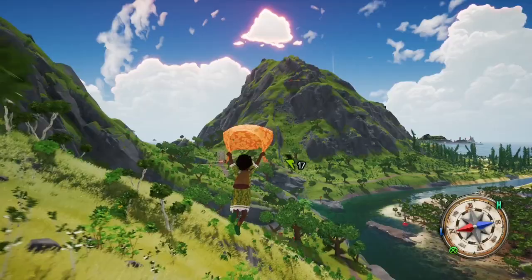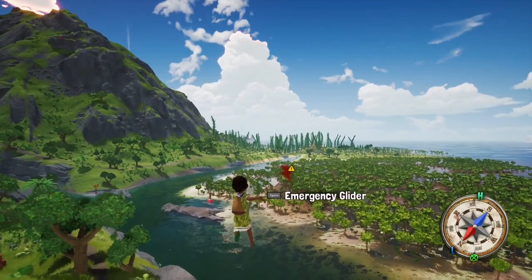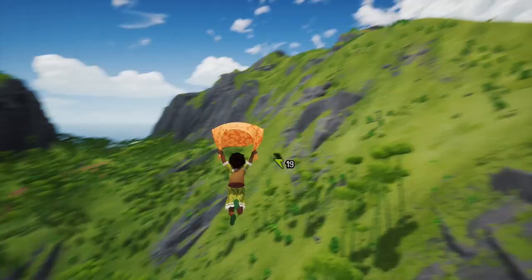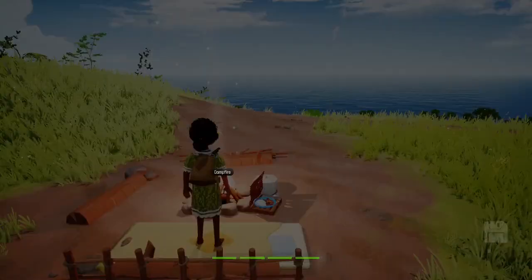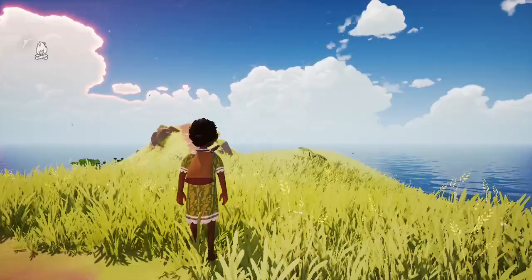The next thing I want to talk about I definitely learned the hard way — and that's about dying in this game. You don't die per se, but you do pass out or faint, and this happened to me in two situations. The first time I was diving and ran out of stamina, so I passed out due to lack of oxygen and was transported back to my raft, which luckily I had anchored nearby. The second time I ran out of stamina while gliding, fell from a height, and was transported back to my campfire. Definitely bear that in mind — if you see a nearby campfire before setting off on an adventure, be sure to use it.